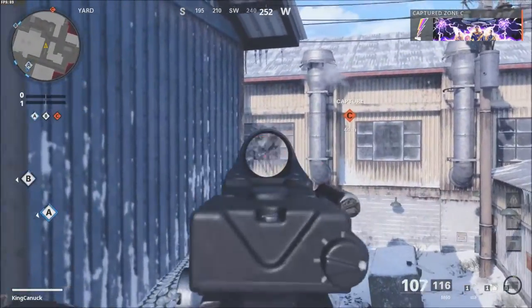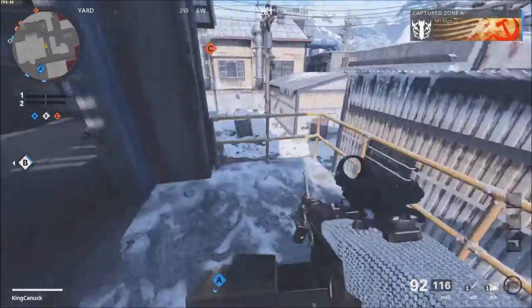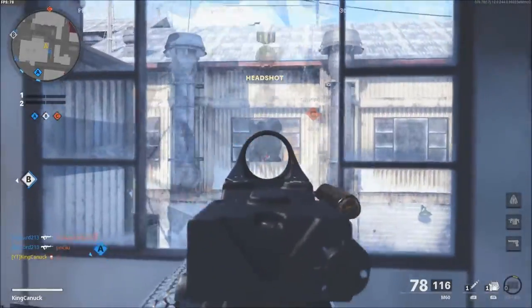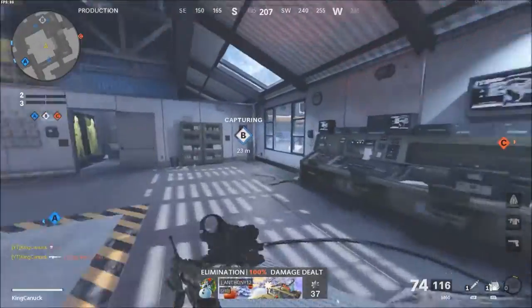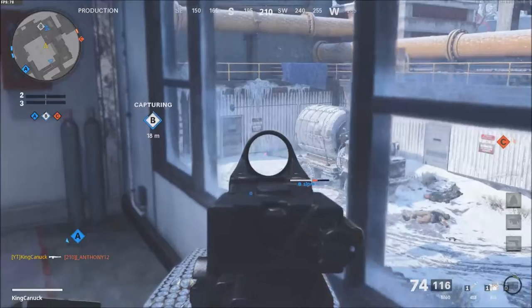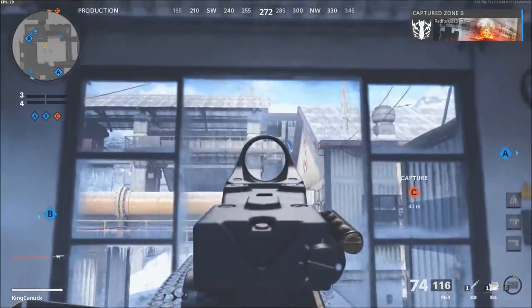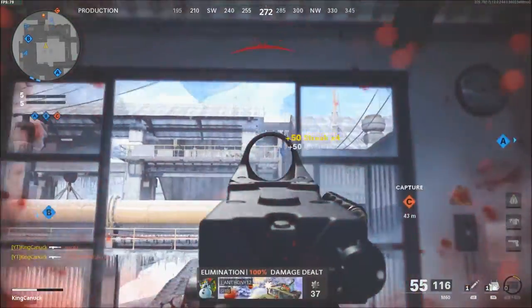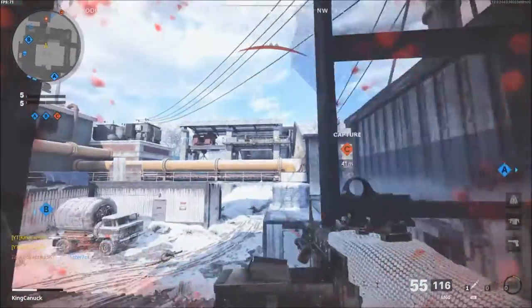I see that kid there. Bro, how am I not killing this kid? Finally. I saw the kid — I think there's a kid over there, right? I'm going to kind of camp here. I'm using an LMG, can't really run around with an LMG.